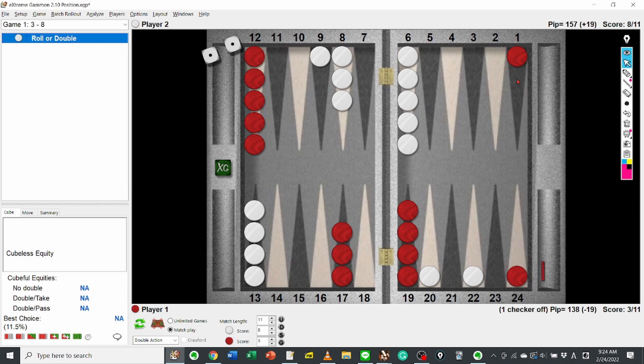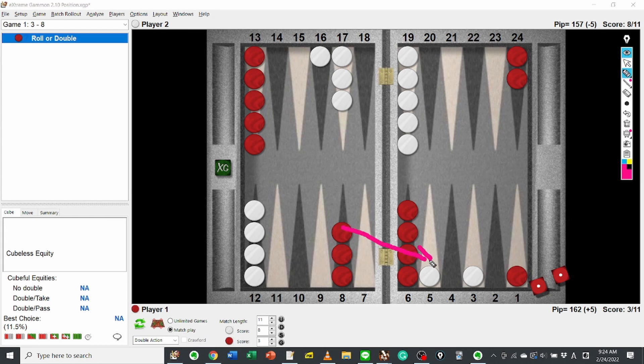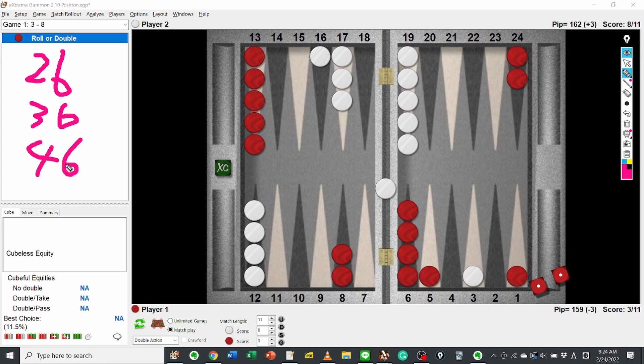Another good candidate is hitting loose on the 5 point. Even though Red has the inner board on the 1 point, still fighting for the most important point is worth doing. After that, White has many return shots from the bar. However, 2-6, 3-6, and 4-6 are bad for him. That's why we should be careful how to play a 6. After 24-18, White can use his poor dice to hit on the bar point — they become decent numbers. That's why Red should play 13-7 with the 6 instead of 24-18, in case he hits loose on the 5 point.